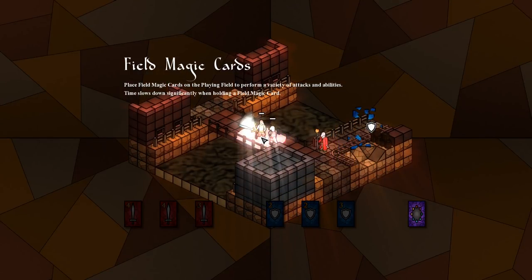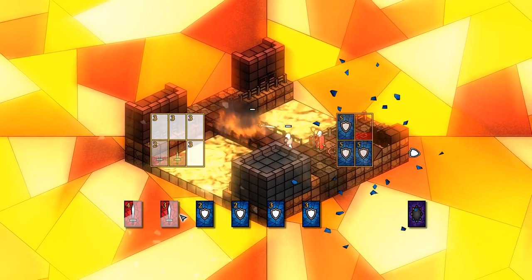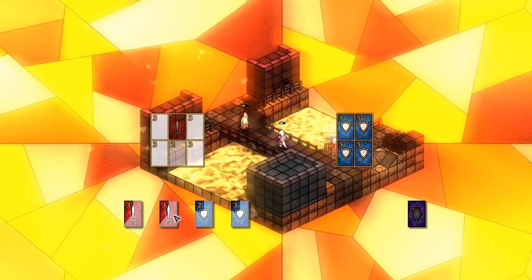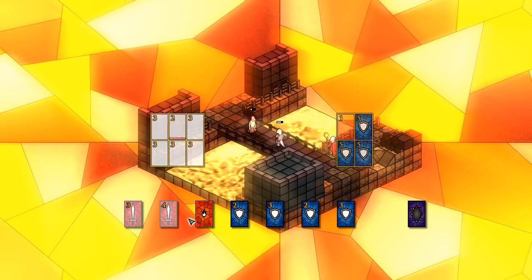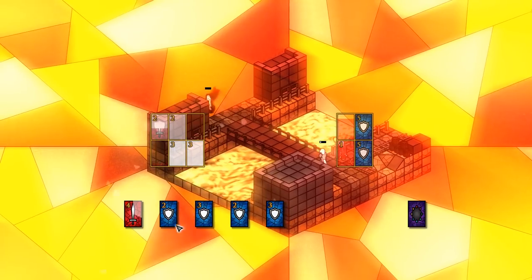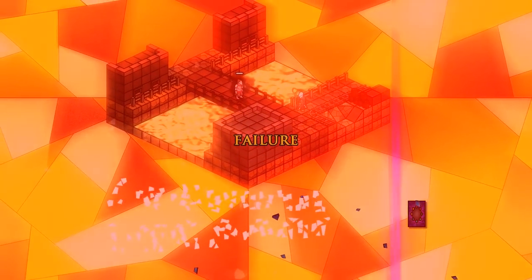Let's go after this person — they have reduced fire resistance. Field of magic cards: place field magic cards on the playing field to perform a variety of attacks and abilities. I'll just keep my stamina up a little bit. I'm not entirely sure how some of these fields work — you do not want to replace these. The fire is probably pointless in the end, but that's okay. Oh no, oh no. I am dead. Failure — I got crushed.